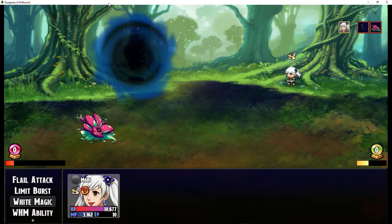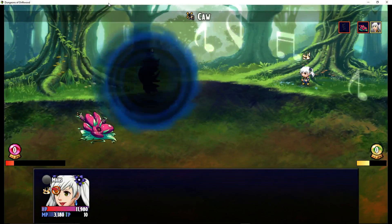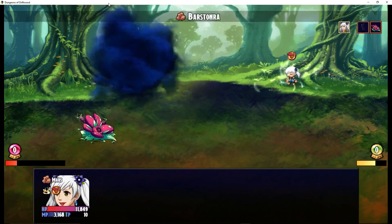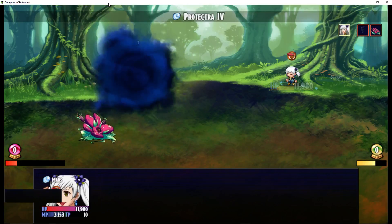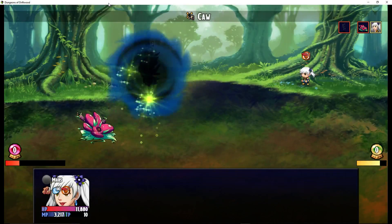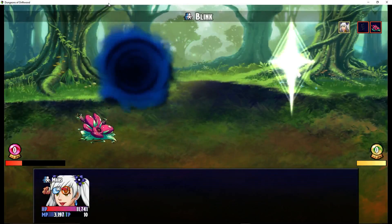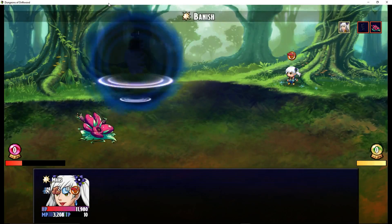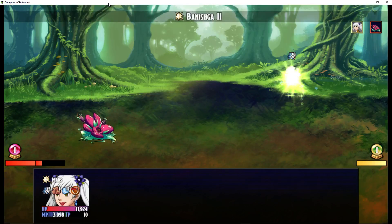The White Mage is not really your soloist, but she's great in a party. Martyr is another ability that's going to spend half of your HP to heal all of the party for 50%. But we're going to need to actually do some curing magic before we can do that again. As a White Mage by yourself, you're not going to deal a ton of damage, but if you're in a party the White Mage is going to save your party quite often.